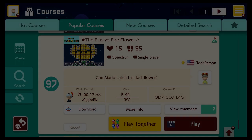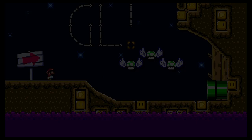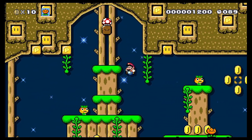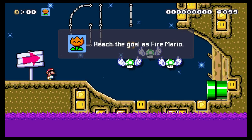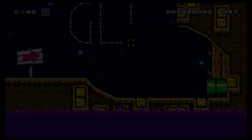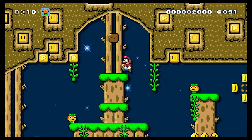The elusive Fire Flower by Tech Person. Where'd you go as Fire Mario? It's gonna be one of those levels where you can't get the thing you need. Only got 100 seconds. I'm so distracted by what is happening here that it's hard to focus on what I'm supposed to do, which is get through the level. I suppose I need to just ignore the Fire Flower for now and go ahead and get this mushroom — that'll help.